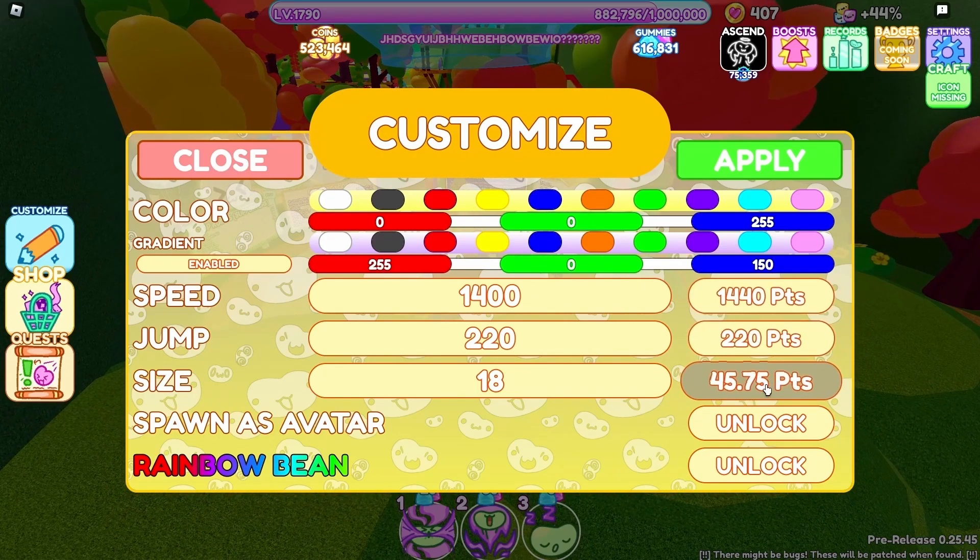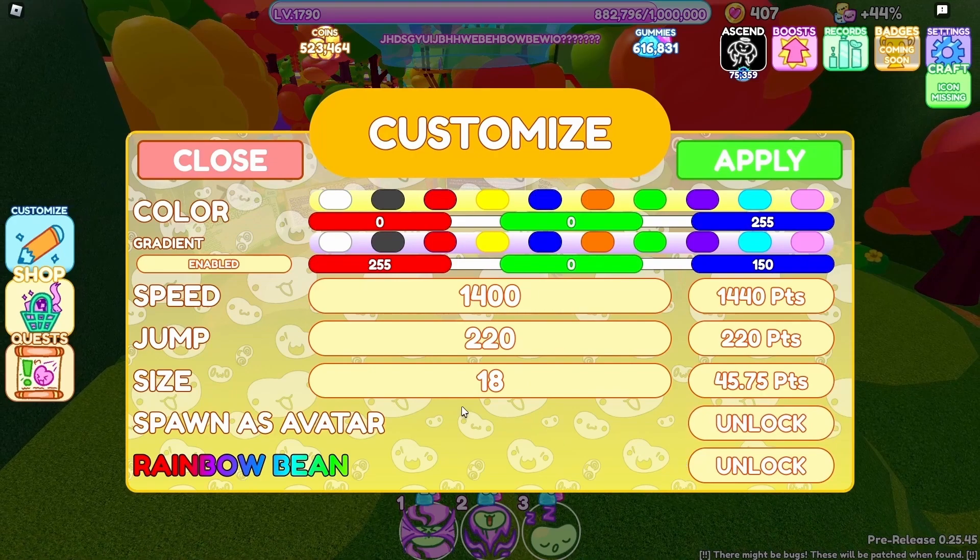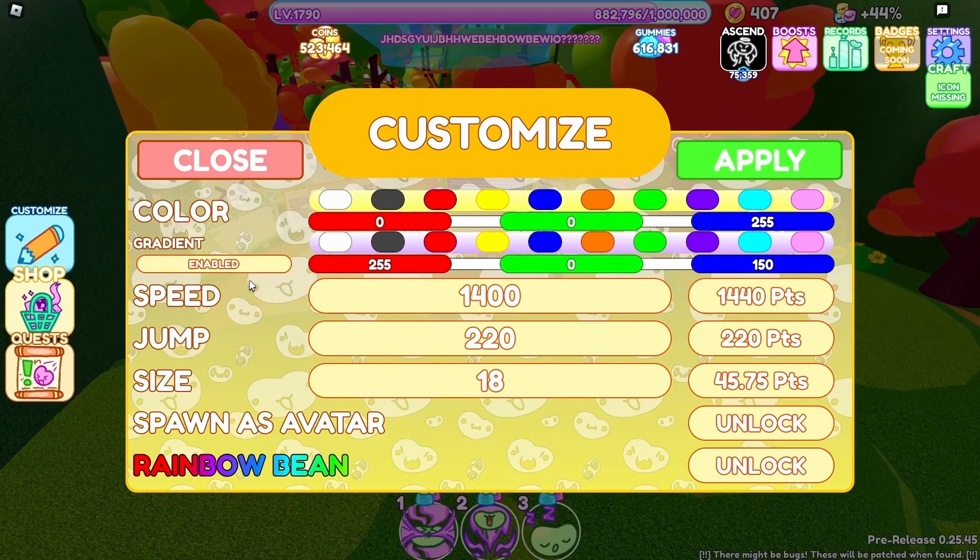Three of the options here — Gradient, Avatar, and Rainbow Bean — are only available with a game pass. We won't be discussing game passes in this video, but if you enjoy the game, it's something I definitely recommend looking into.